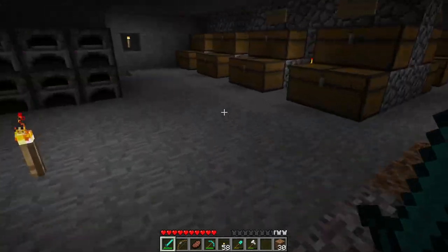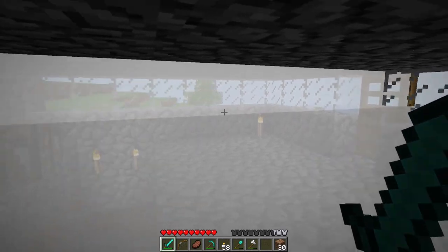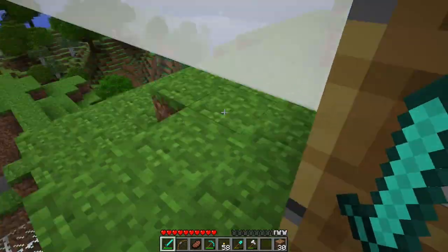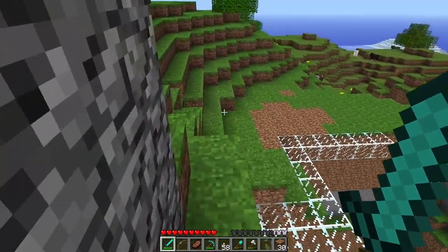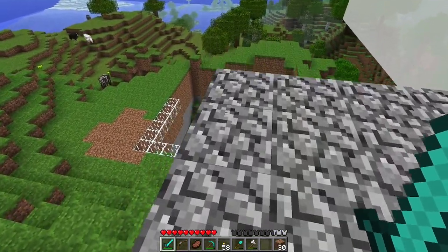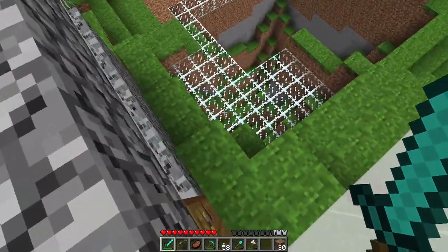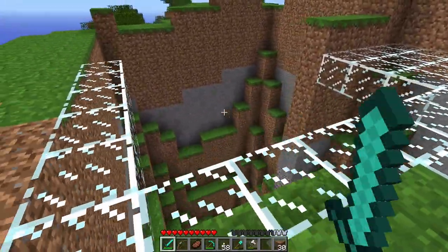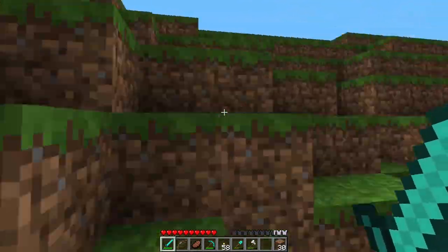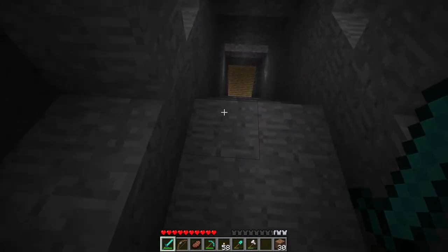I will show you them in a second, but first, I have built up here something I like to call the steam room. Because it looks like a steam room, and it is our entrance to the very top of Spawn. I found this hole and I have decided to just cover it with glass, although I didn't have much glass, so I'll do that in a little bit. But first, I will show you something exciting that I have done at Spawn.